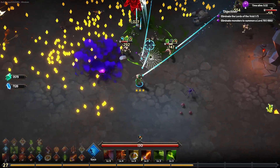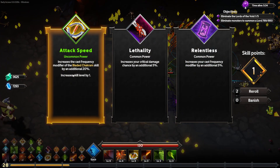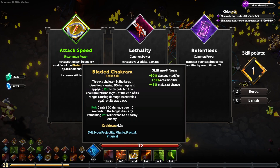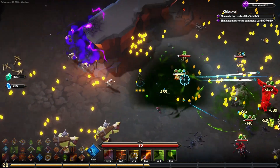We keep murdering these guys — there are barely any enemies on the screen, that's how strong we are right now. I'll go for an uncommon attack speed upgrade for the bladed chakram — an extra 20% attack speed, so more of that rot. Rot damage is up to 950. We're going to be doing all kinds of rot damage on these fellas.